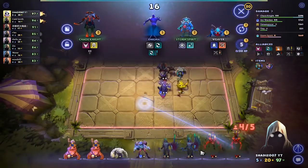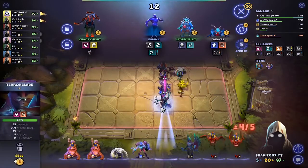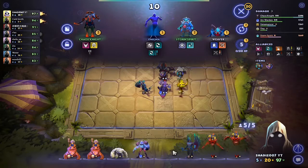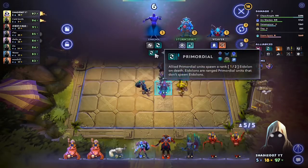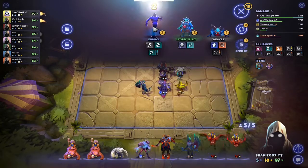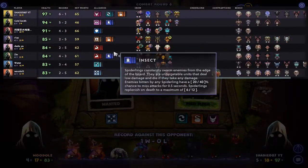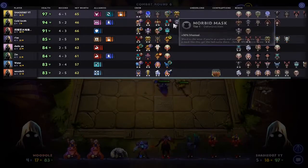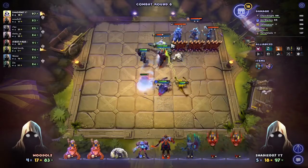Terrorblade one more time — let's get Terrorblade in. Let's buy a Chaos Knight. We can get Enigma — should we deny Enigma? We need Tiny. Let me check the board — we have two Brawnies, we have a full Brawny team. No Summoners except one. Let's go for the Summoner game.